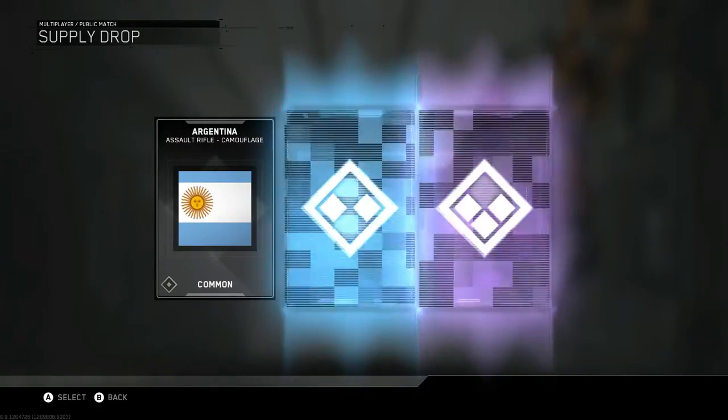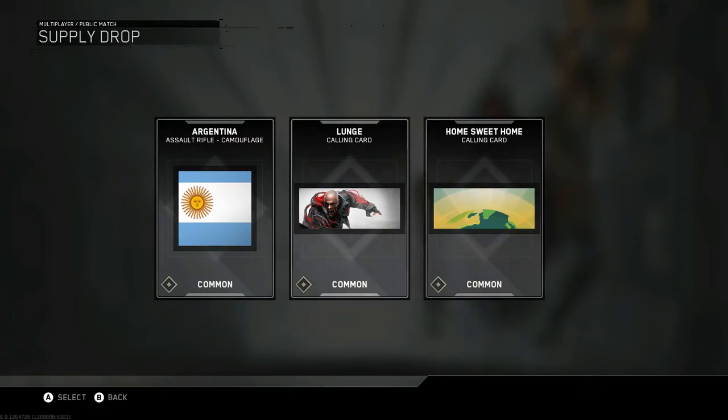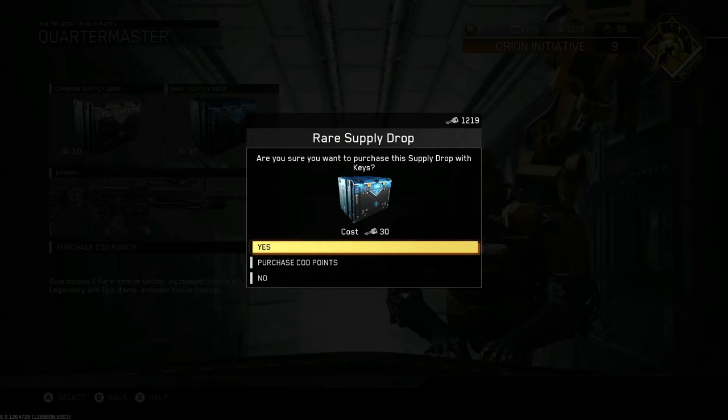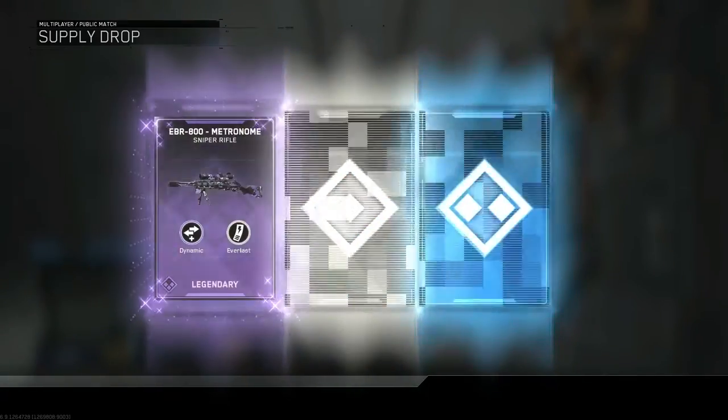I finally have an NV4 variant that's really cool - Argentina, Lunge, Home Sweet, Calling Card, no one really cares about those. Alright, so let's get onto the rare supply drops. I have enough for like 40 crates, so hopefully I get some new stuff.